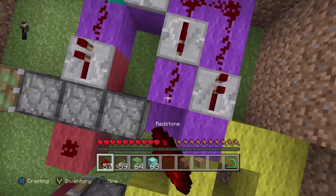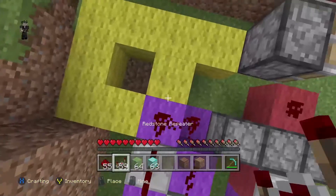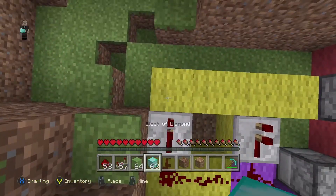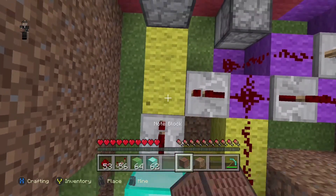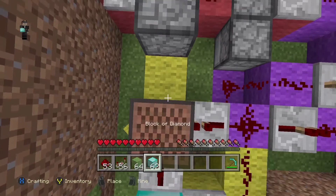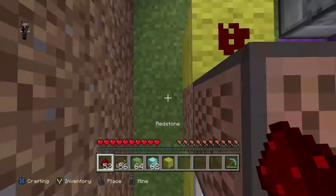Place redstone on top of all these purple wool blocks. Place a repeater here, place two redstone, then place a repeater. Block, and another repeater. Make sure this block is either dirt or air, and then place your note block on top. Place redstone dust.